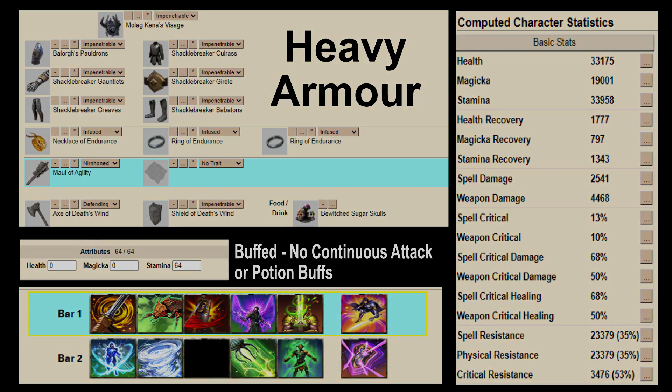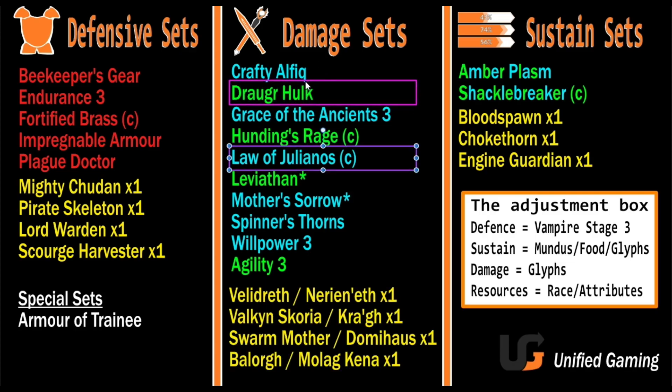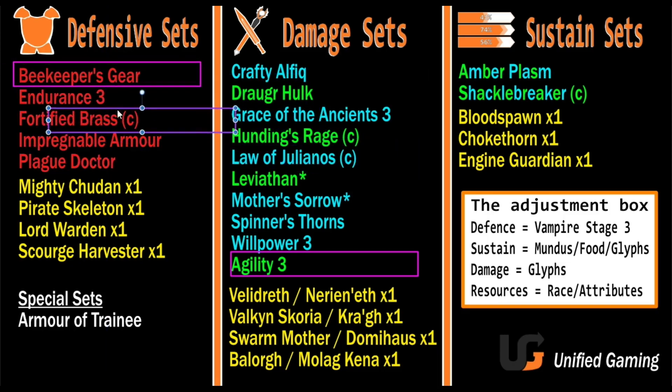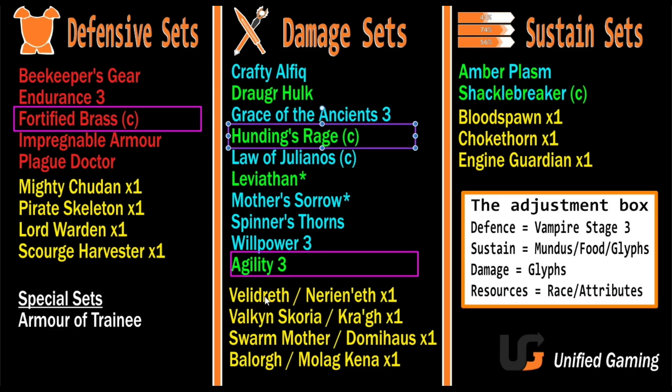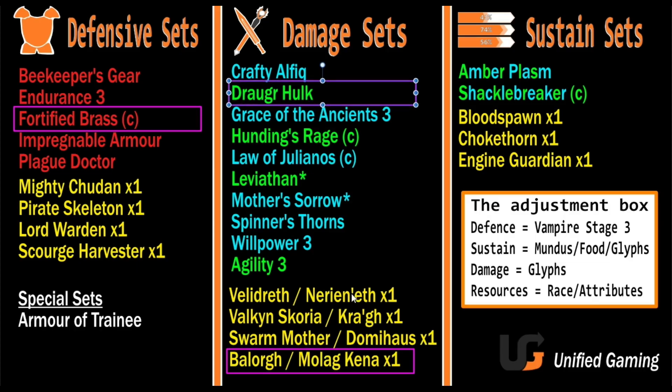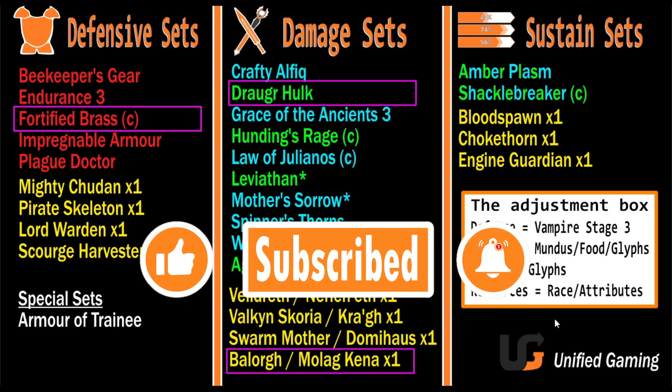You repeat this process — pick two sets that go well together. For a tankier damage dealer you could use Beekeeper plus Fortified Brass plus Agility, or Hunding's Rage with Fortified Brass and Agility x2, or Balorg, Kena, Fortified Brass, and Hunding's Rage or Draugr's Hulk. You won't hit as hard as pure damage specs but you'll still have good damage with survivability. Then adjust the build using the adjustment box: glyphs, food, Mundus, race, attributes, and whether to be a Vampire — these are really good ways to fine-tune everything.